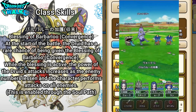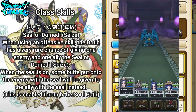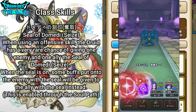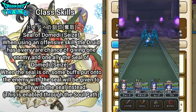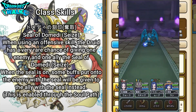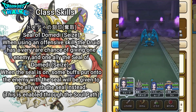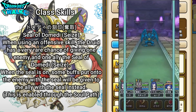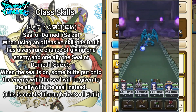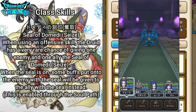After that, we're going to have another class skill called Domedi no Kokuin Dachshu, which is going to be Seal of Domedi Seize. When using an offensive skill, the Druid has a very rare chance of giving one enemy and one ally the Seal of Domedi Seize. When the Seal is on, some buffs put onto the enemy with the Seal will be given to the ally with the Seal instead. This is enabled through the Soul Path and is actually quite good, especially when fighting enemies that have very strong buffs.